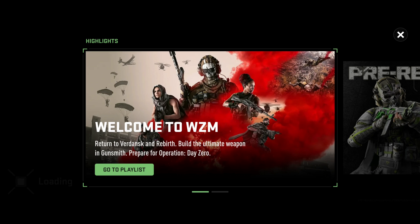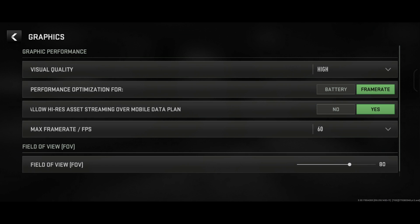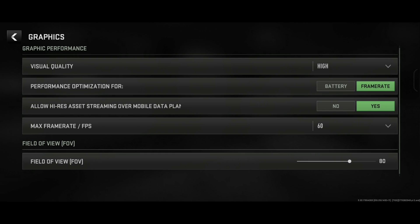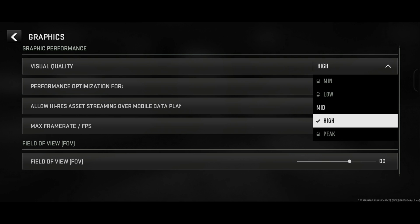Also in Warzone Mobile, just with the ROG Phone 8, if I go into the settings you can see it immediately defaults to high visual quality and gives you the option of high or mid. If you've got one of the latest Apple devices, you might have 'peak' available, but that's actually kind of an experimental mode — the developers talked about this at a Q&A, saying it's almost an experiment to see how far they can push the phone, so I wouldn't expect good performance with that. On my phone I've got high and mid. I can put it down to mid and get quite a lot smoother frame rate, but it looks quite blurry and I find it hard to see enemies. So I prefer high and just accept that the frame rate won't be quite as good.